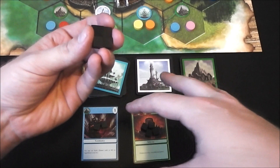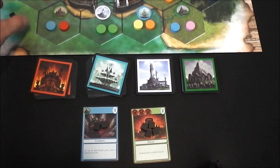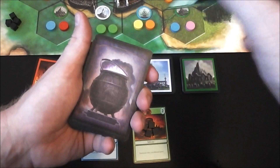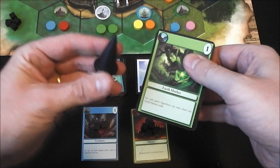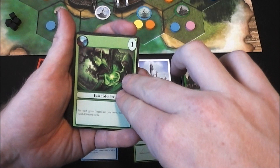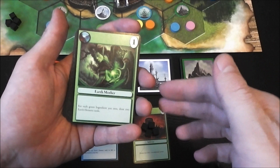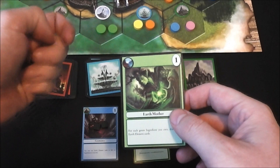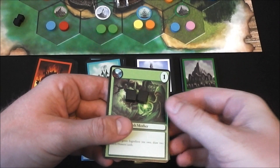Those remaining cubes are used through a bidding mechanism for the spell phase. We take this stack of spell cards and, based on number of players, reveal a certain amount — for three players, we reveal three cards, one at a time. Starting with the player holding the wizard marker, each player makes one bid going around the table once. Once you bid, you're locked in. The winner takes the card, placing the bid cubes directly onto it — those cubes are spent but activate the spell.